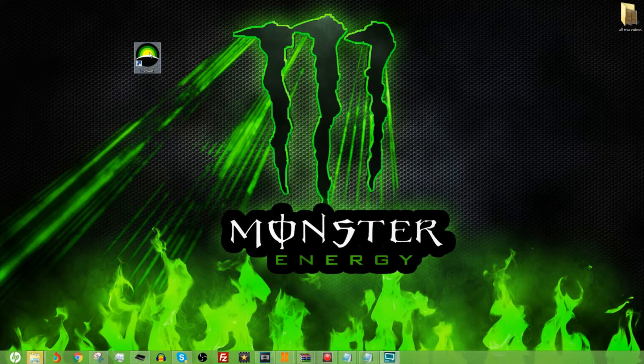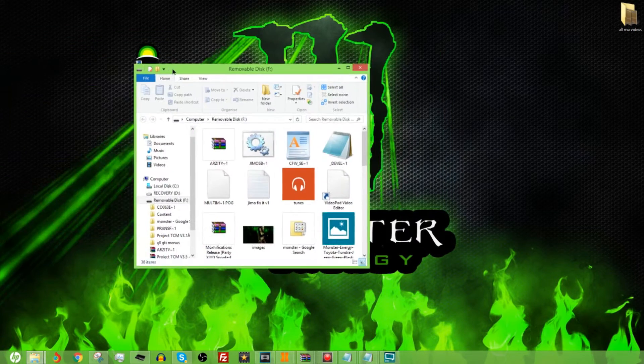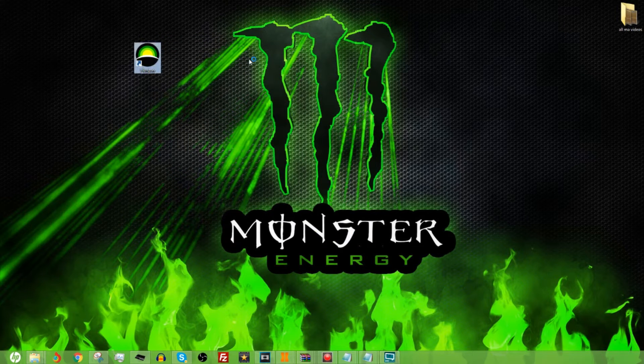The first application you will need on your computer is Horizon. It's not as simple as putting the save game data straight onto the root of the USB — that's not going to work — because you need to put it onto a profile. First of all, you need to get your USB, and make sure you have your profile on it, because these are like my profiles on Xbox.